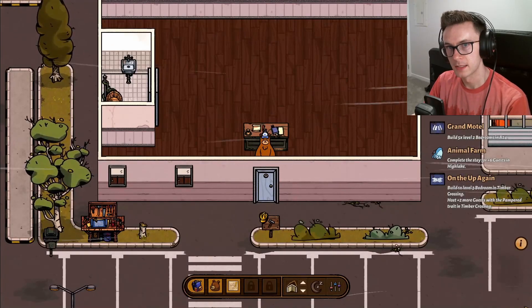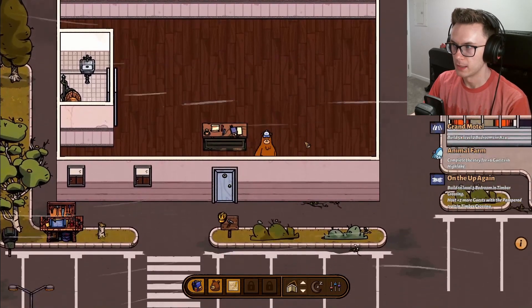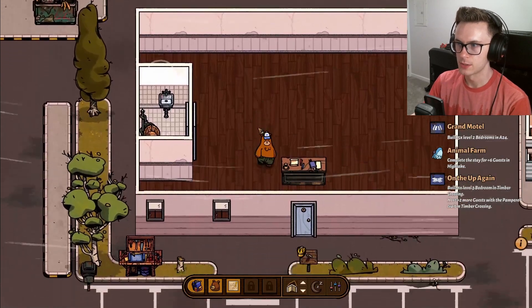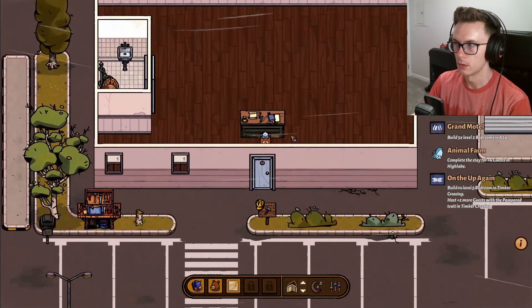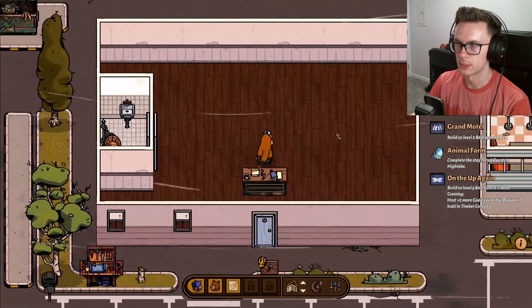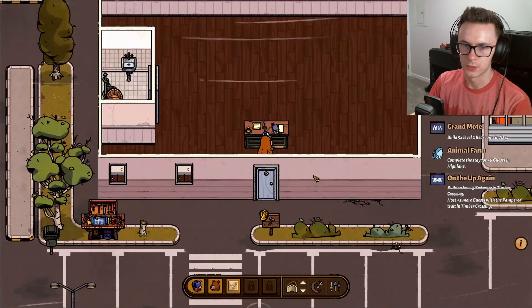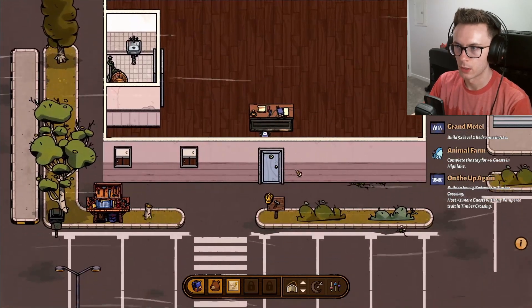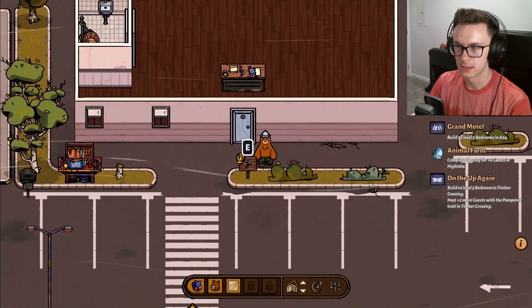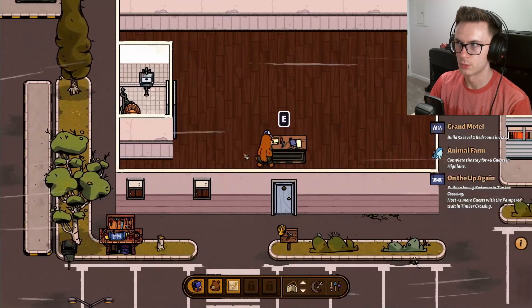Hello, and welcome back to Baron Breakfast. Last episode, we were about to start making some changes to the A24 motel to get five level two bedrooms set up and probably two bathrooms. But we kind of ran out of time. We got very distracted with a bunch of other things going on. We unlocked the garbage grinder at the end of last episode, so we can now recycle any furniture we build, which is great.